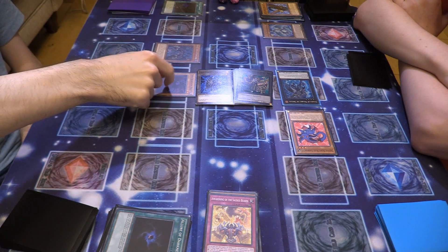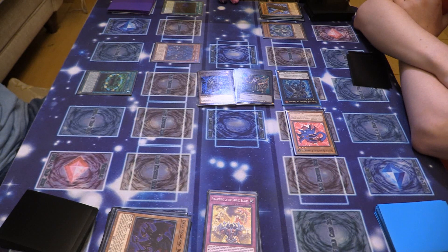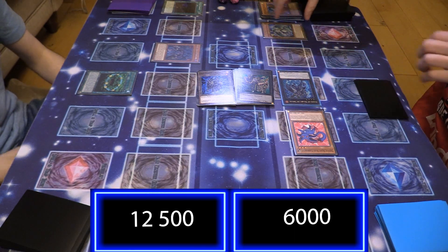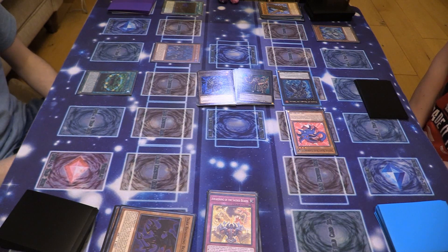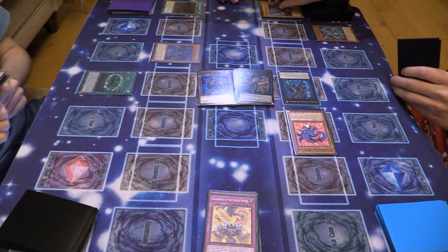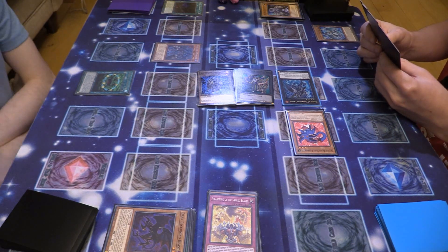I'll activate Raviel — tribute Dark Beckoning Beast. He gains his attack but has no attack, I'm just doing that to get him off the field. Battle phase — 4,000 into this guy's unit. He's back down because Duke Iris is just for the end of his turn. I'll place him face up in spawn trap card zone. Going to end phase — activate Opening the Spirit Gates. If I control a level 10 monster, I can add a continuous spell from my graveyard to my hand during the end phase. I will draw. I don't have a battle phase.